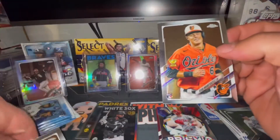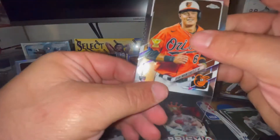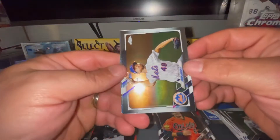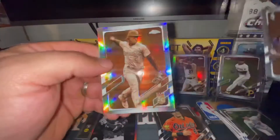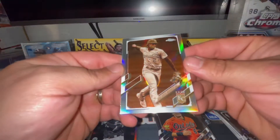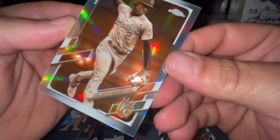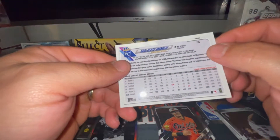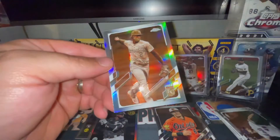There's my first Ryan Mountcastle. I'm going to go ahead and sleeve that man. I've turned into such a liar - I've been sleeving and top loading like crazy. On my videos I always preach that I'm going to do it, y'all don't need to watch me sleeve cards. Jacob deGrom. There's a sepia version - that makes it extremely difficult to read - it's Adalberto Mondesi on the sepia refractor, might as well sleeve it.